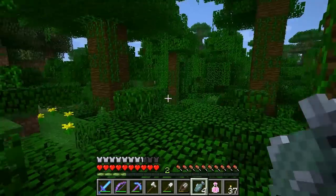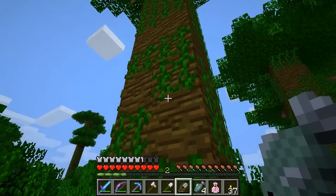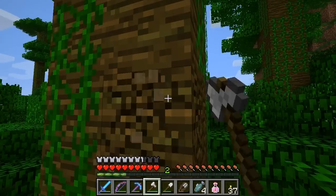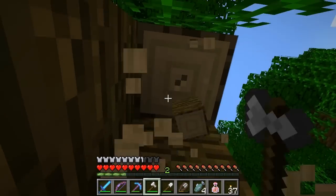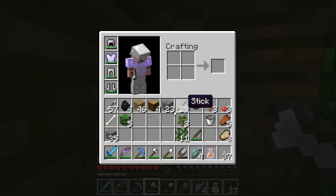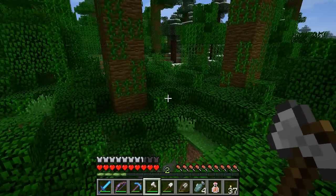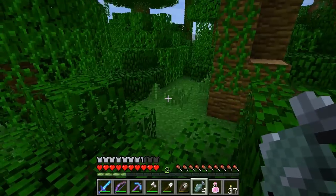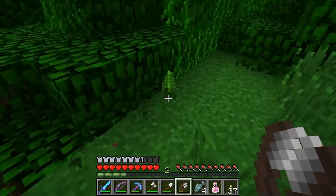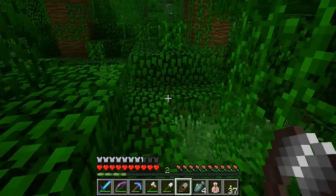Now notice these trees — this is actually four trees together to make one. I'm going to grab some of this. These trees have a different texture to them, and they will also drop different saplings so that we can grow our own jungles. And there's ferns here too — you can get those with your shears.